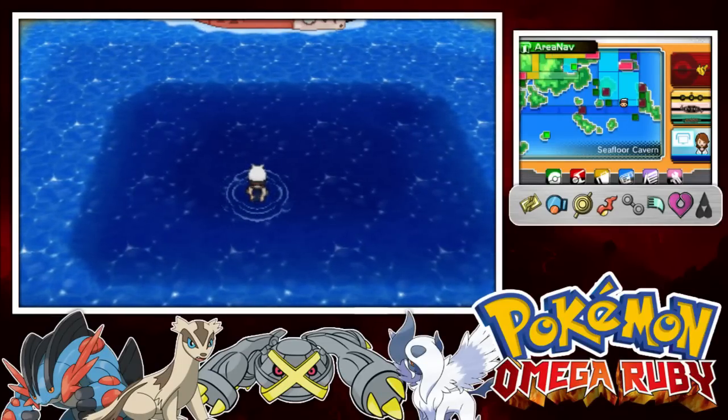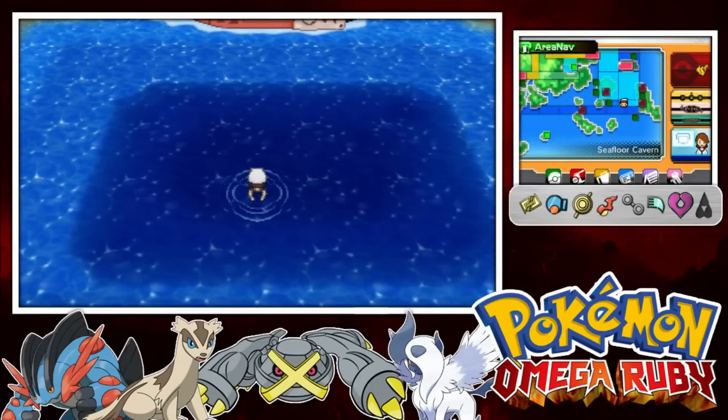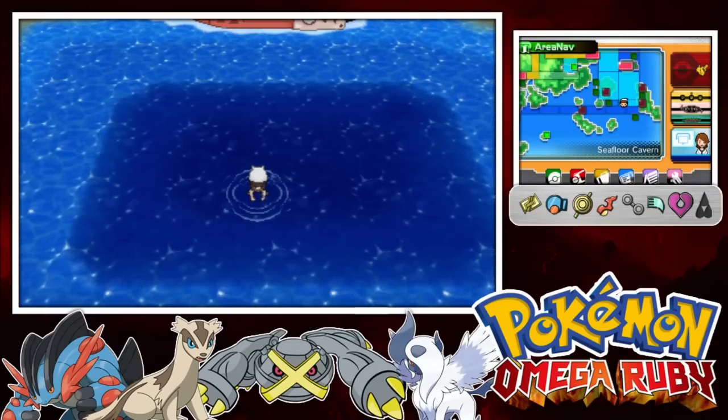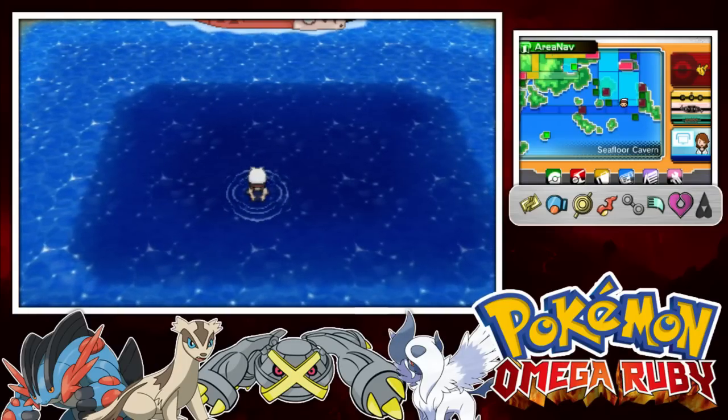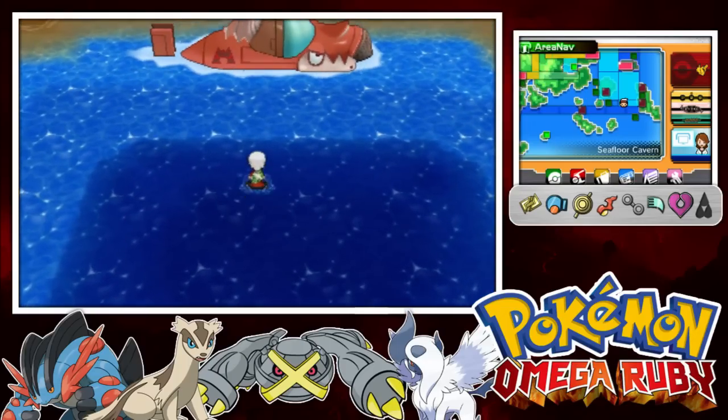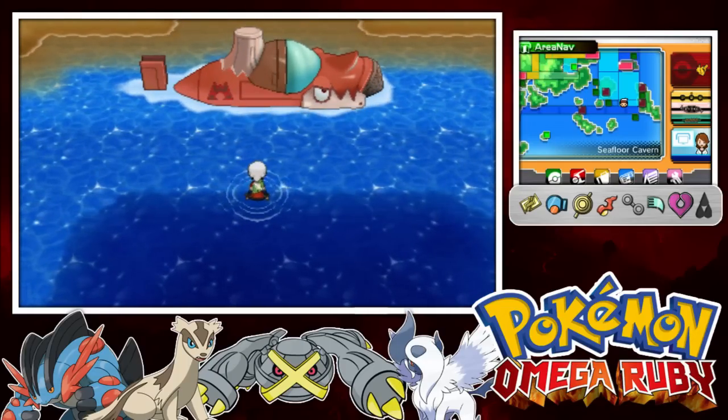Hello guys, and welcome back to a brand new episode of the Pokemon Omega Ruby series. Back where we ended off last episode in the C4 cavern. We've now gone up and we see that Team Magma has made their appearance here in their Camerupt submarine — actually a pretty cool design.